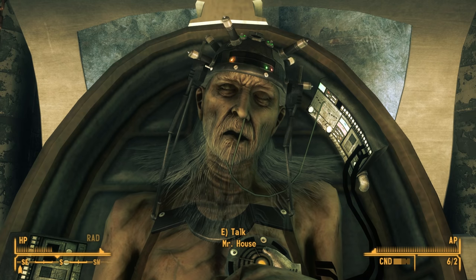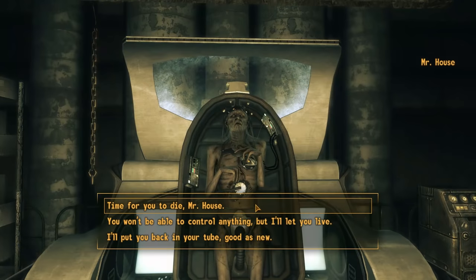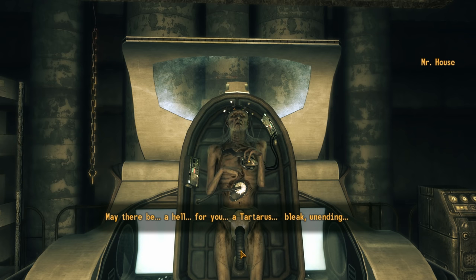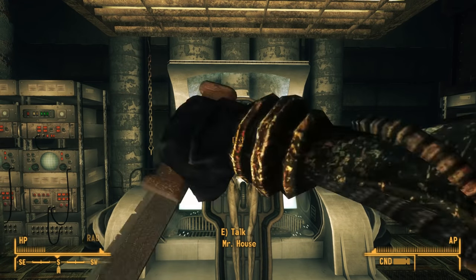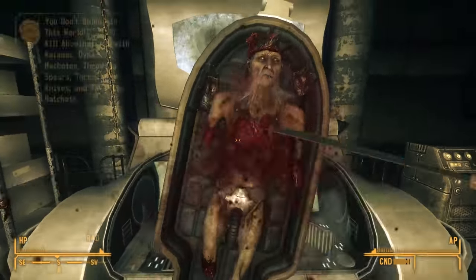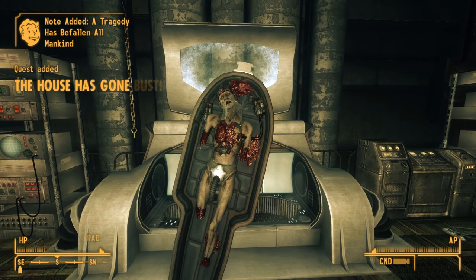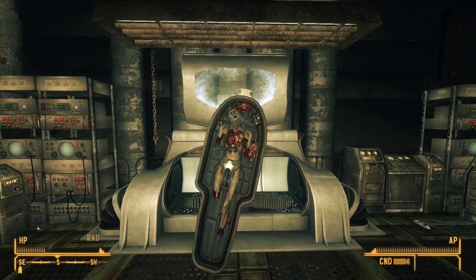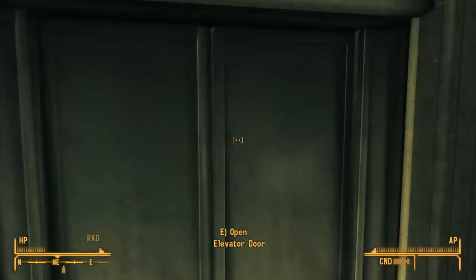Or we can say, 'Time for you to die, Mr. House. May there be a hell for you — tartarous, bleak, unending!' And as a good representative of the Legion, we can pull out a trusty machete to do the deed. If we do so, we advance one step toward earning the challenge 'You Don't Belong in This World,' which requires us to kill abominations with bladed weapons including machetes. Robert House, being over 200 years old, counts as an abomination. No matter how we choose to get rid of Mr. House, the next time we step outside the Lucky 38, we hear his death announced over the Strip.